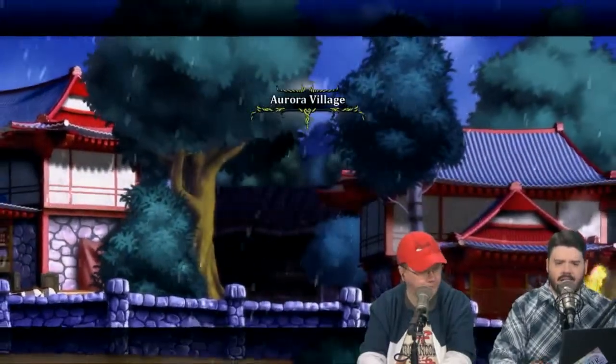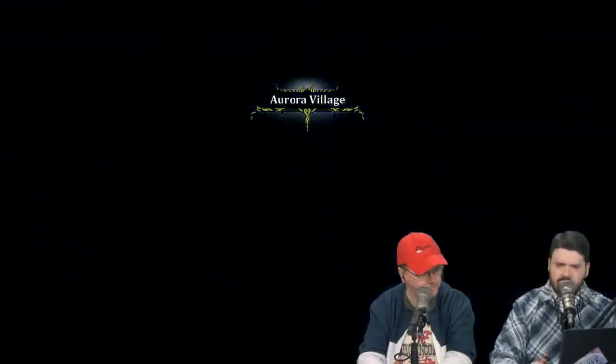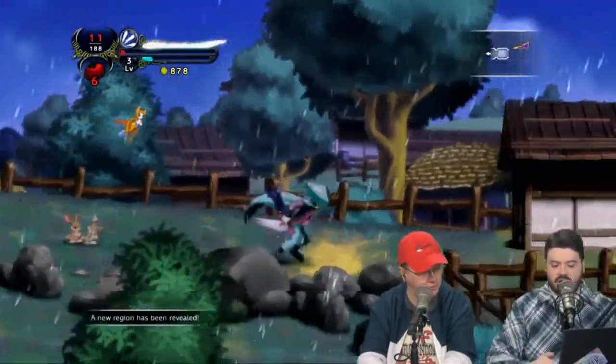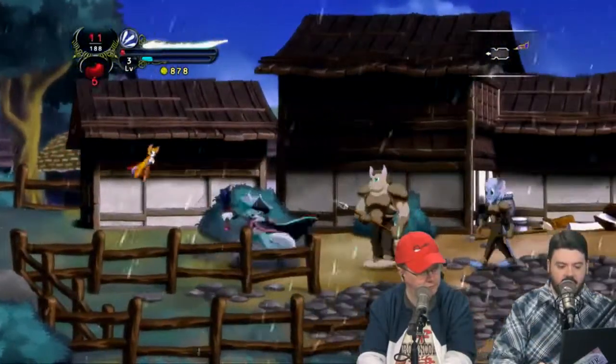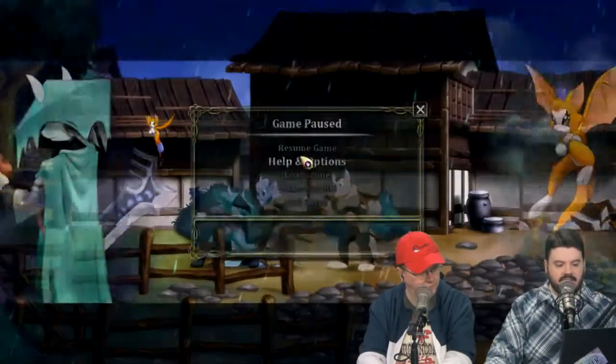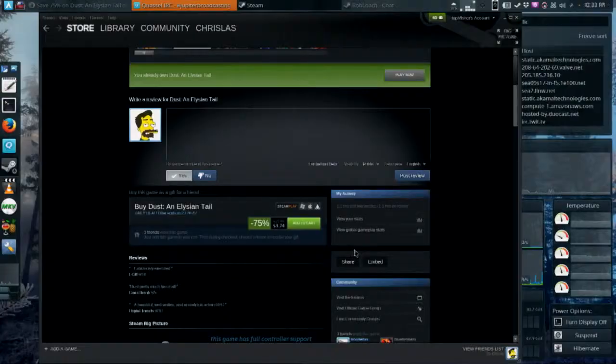Anyway, that's Dust: An Elysian Tale. It is on sale right now on Steam for like $3 or something like that - it's part of the crazy Steam sale going on right now during the holiday season. You can pick up Dust: An Elysian Tale for a fantastic price. It's $3.74, normally $14.99, but Steam has it 75% off. That is in my price range. At least for another 23 hours.